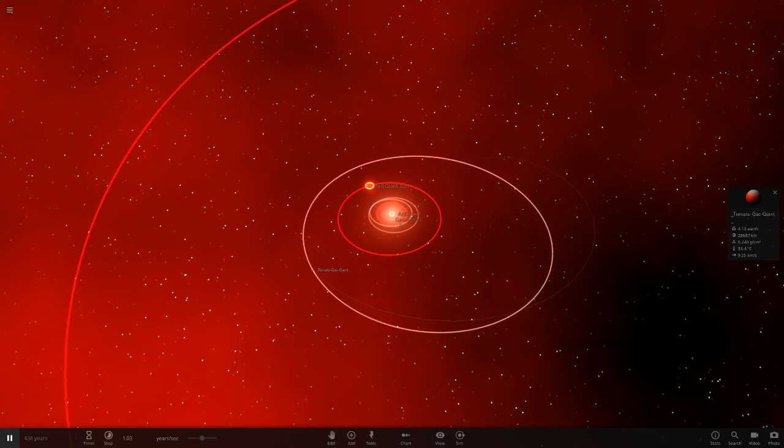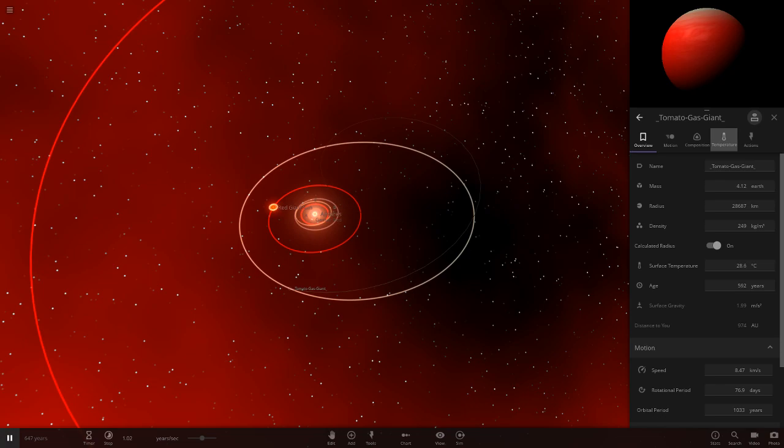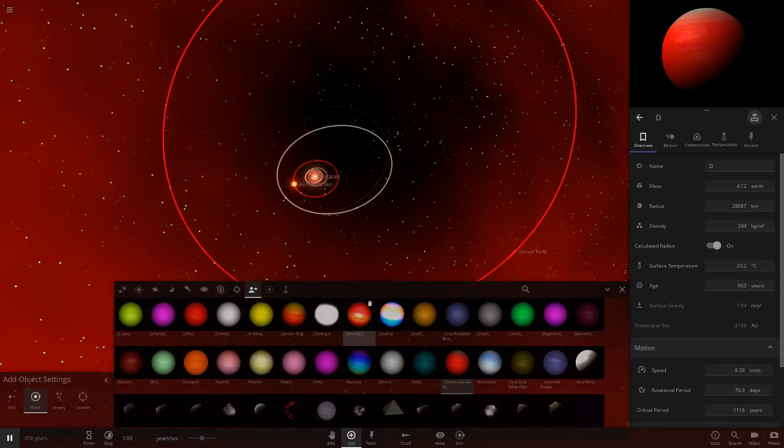So the tomato gas giant is also nicely settled. Looks like we'll have to have some pretty crazy seasons on some of the objects we place further out — that has a pretty crazy temperature change on it as well. So this will be capital D, since it's orbiting Antares, a lot further out than where the sun is.